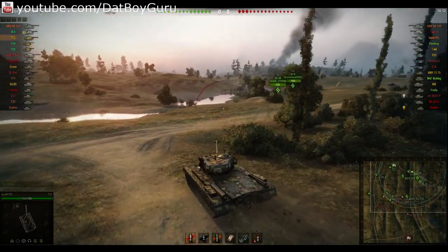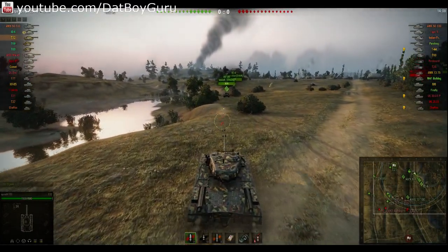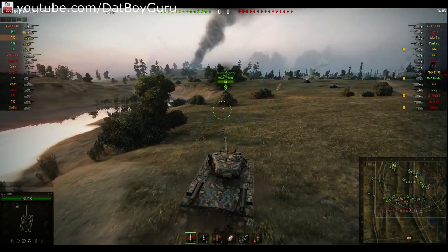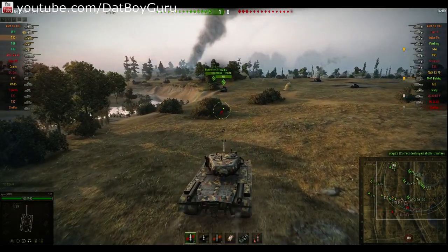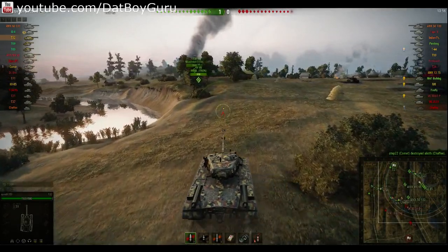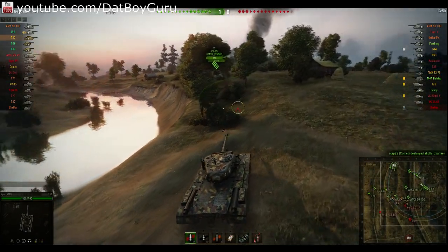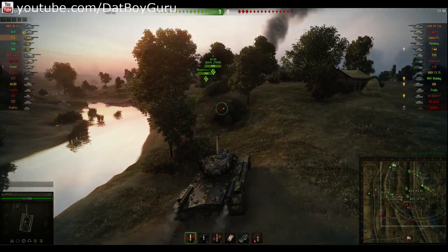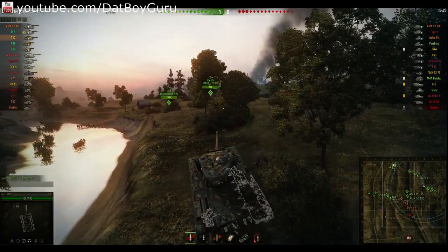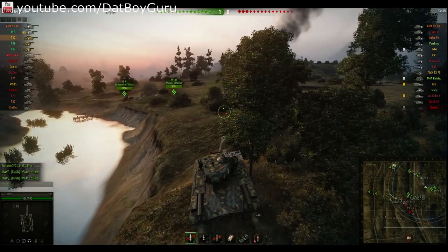I make my way up with the IS-6, and it looks like the KV-85 is going up the hill as well. The E5100 is playing like a medium and hanging out in the middle. I'm platooned up with my two buddies, Wet Riser and Malay Origin — they are in T69s, a pair of T69s — and they really like playing in the middle. But again, fulfilling my duty as the top heavy tank, it's my job to go up the hill.